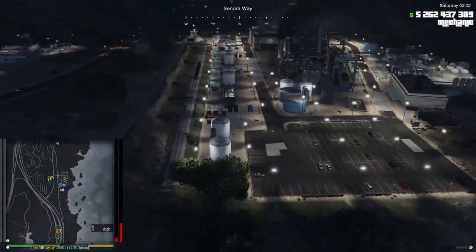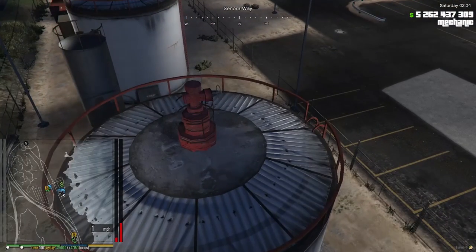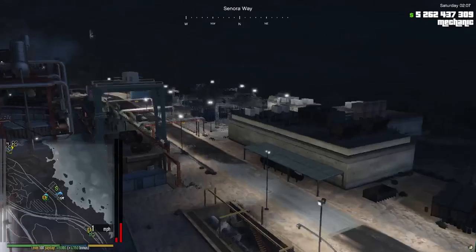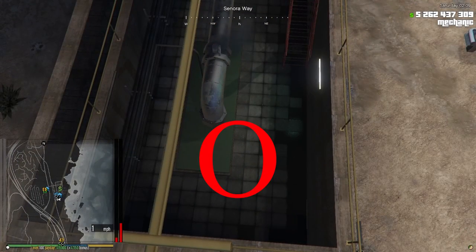The first spot is fairly easy. You come into the power plant here and spot number one is just on the silo, right here. And spot number two is also easy — you just cross to the right side until you find this pit, and it's pretty much in the middle of this pit. Spot number two.